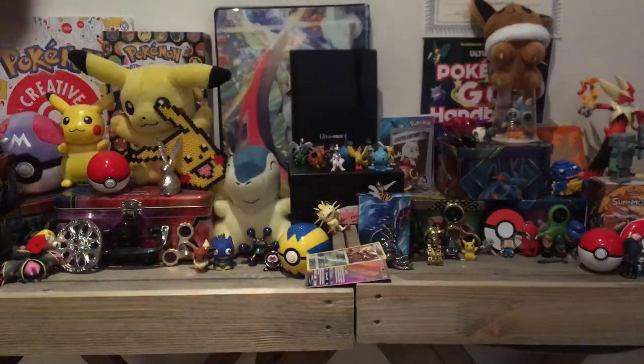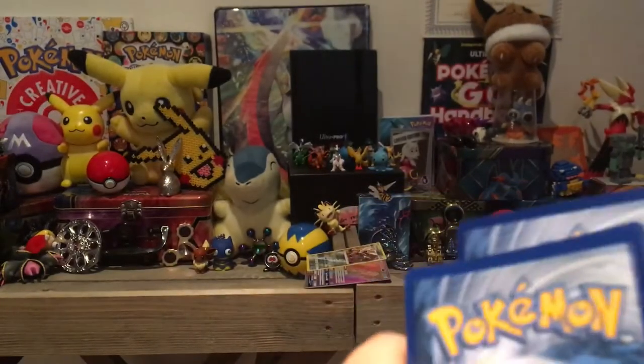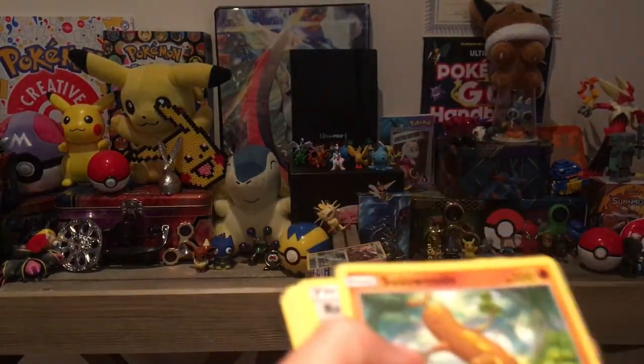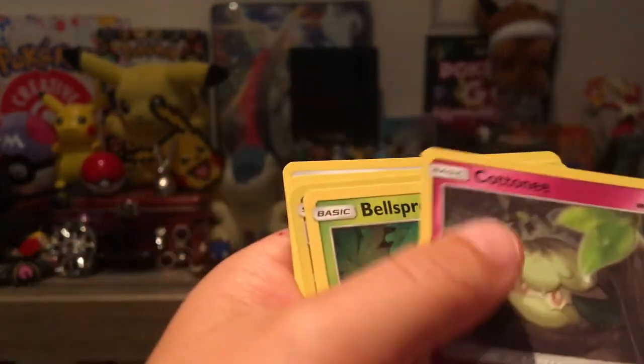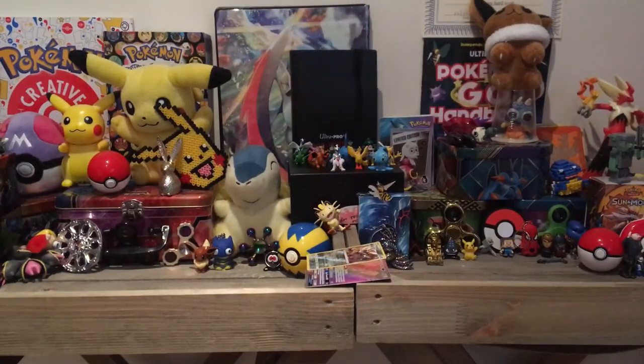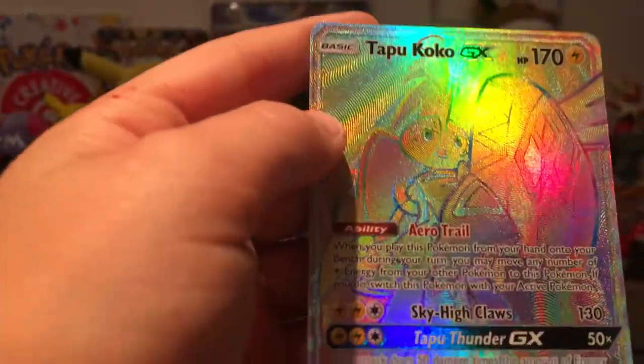If I can open it, let's go! One, two, three. Sudowoodo, Rescue Stretcher, Haxorus, Tentacool, Stufful, Alolan Sandshrew, Cottonee, Belt Wrap, Gliscor reverse - Gliscor reverse, that's pretty good! Okay after this pack that was pretty good. Let's just have a rewind: so we got a Gliscor reverse, Solgaleo reverse holo, and of course the Tapu Koko GX Rainbow rare. Anyway, see you guys later, bye!